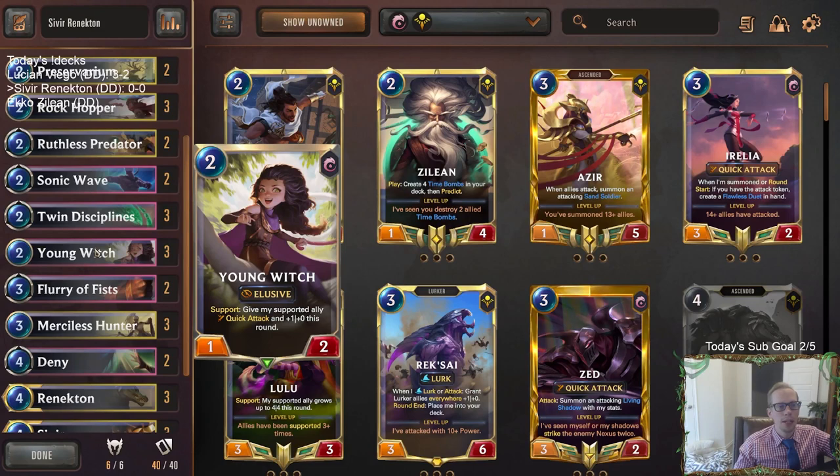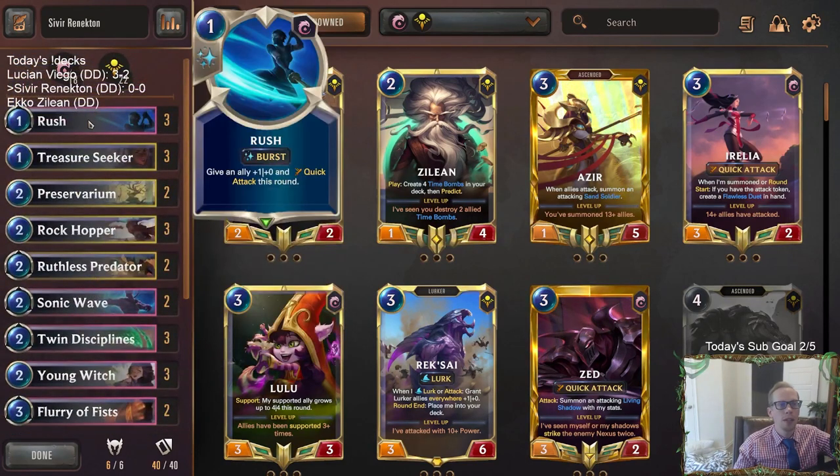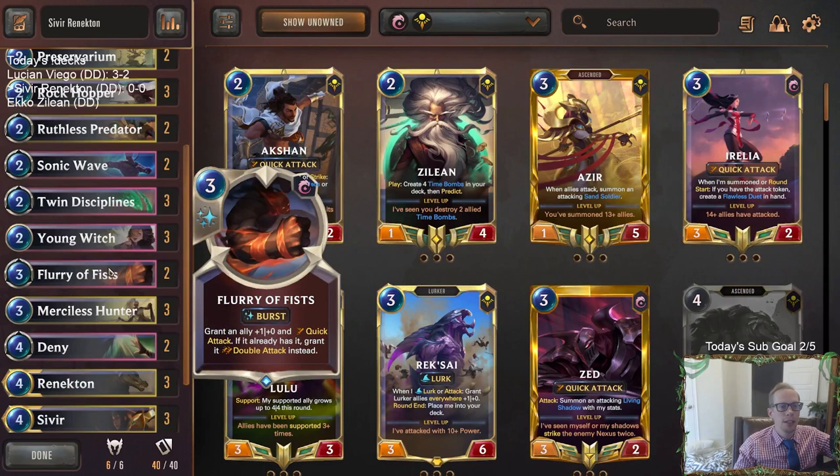Sivir with Challenger is exactly what you want. We'll also have Young Witch to give Quick Attack to the different things that are challenging. Besides Young Witch, we'll have Rush to give Quick Attack to cards like Renekton and Ruin Runner — giving them Quick Attack is pretty amazing.